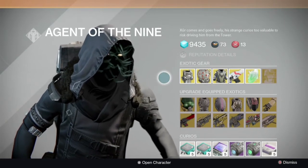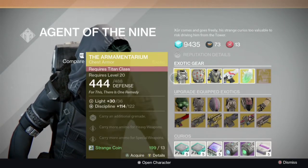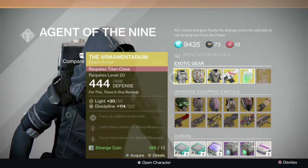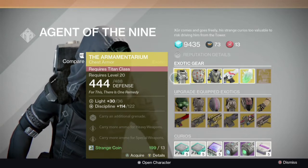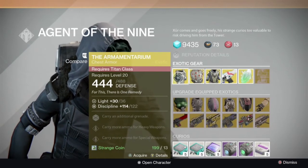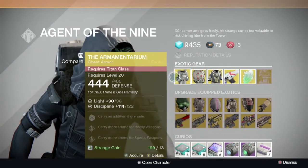This is an interesting inventory he has. Armateria, with a pretty good discipline roll. Great chest piece for the Titan. Highly recommend this, for PvP at least.